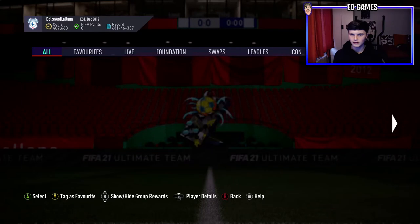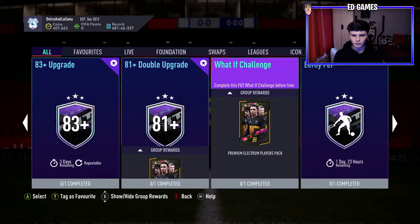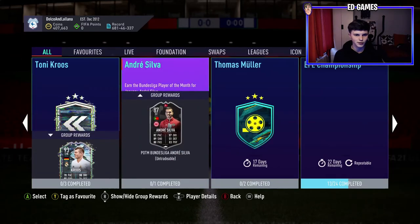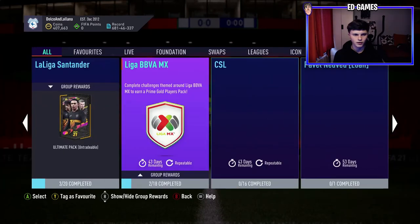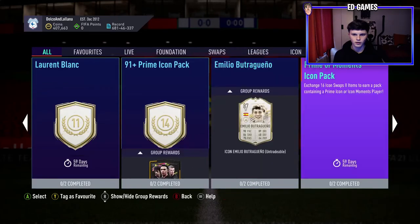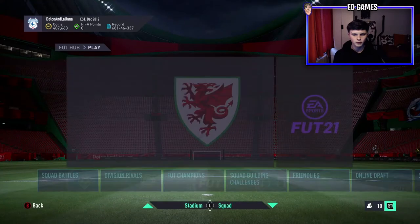In the SBC section, Tello, Malcri, Messi - all marquee matchups still there. Haven't gotten around to doing a What If challenge - that might be the latest one. Player picks don't look too good, and there's a middle prime icon. It doesn't look like there's too much new content for this promo - I think it's going to be mostly store-related content.